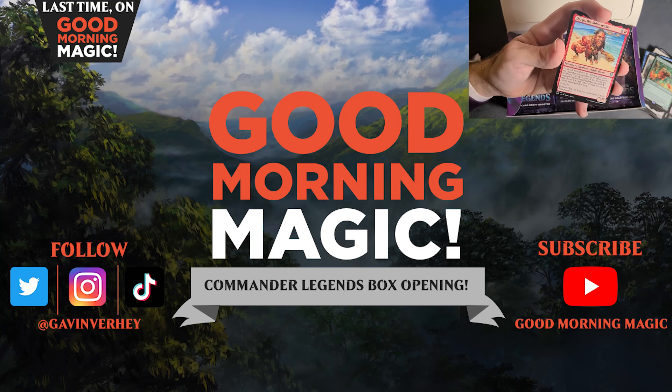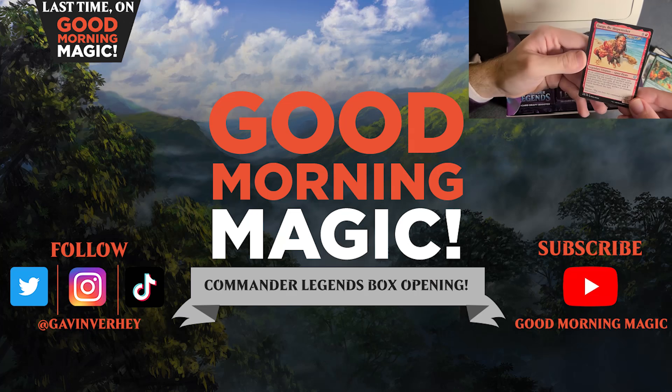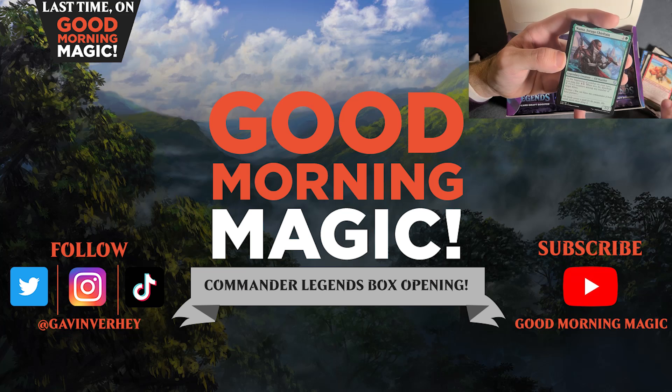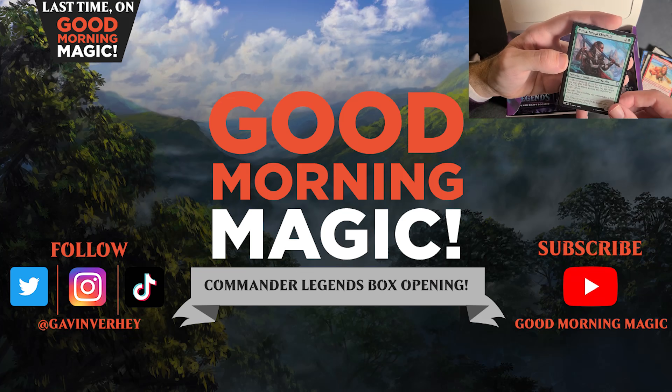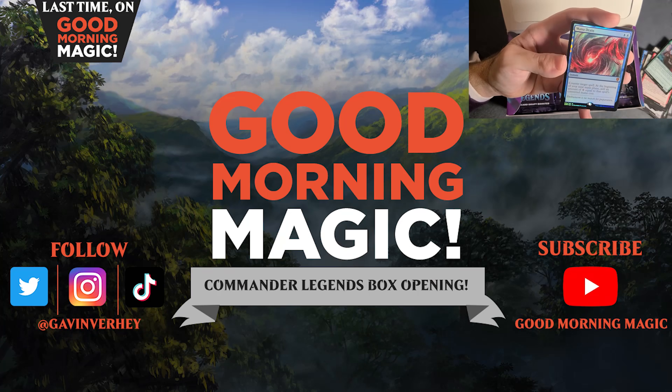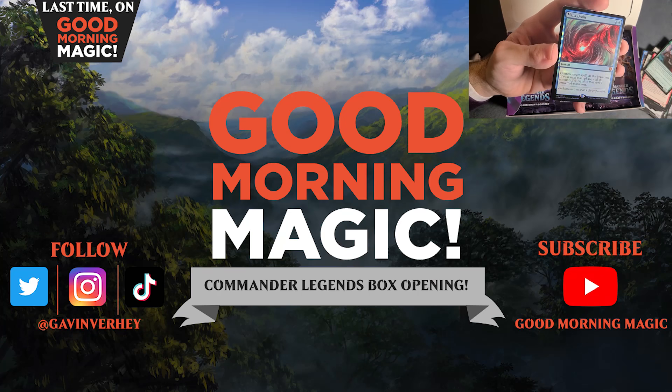Hey, there's my preview card — Dargo the Shipwrecker. We're onto our legendary slots, so a nice big giant pirate with a great backstory. And then Numa, Joraga Chieftain for our Elves deck, or our +1/+1 counters deck, I suppose. And oh boy, we are off to a strong start.